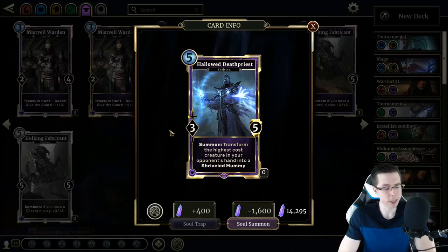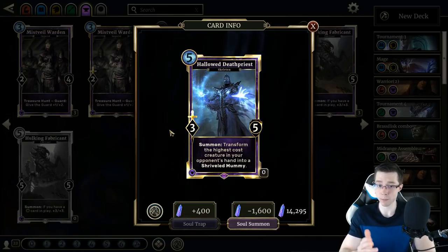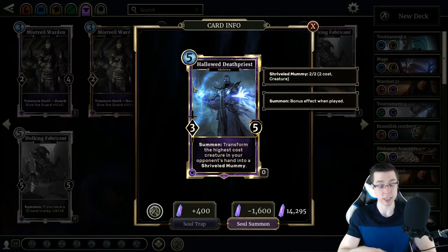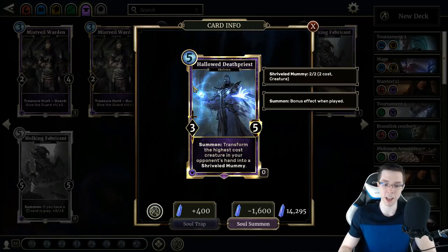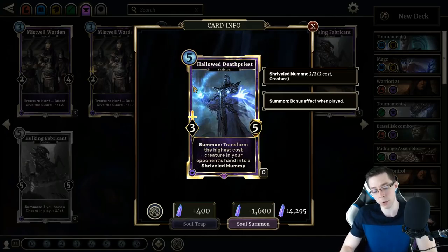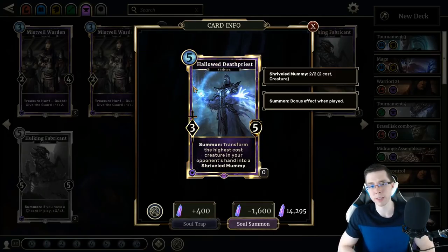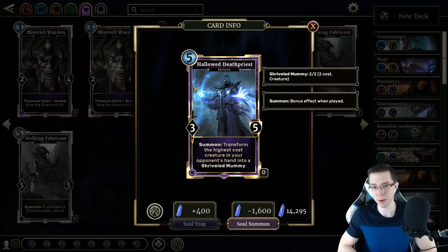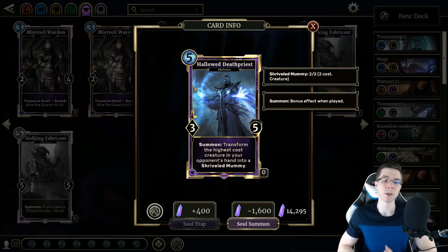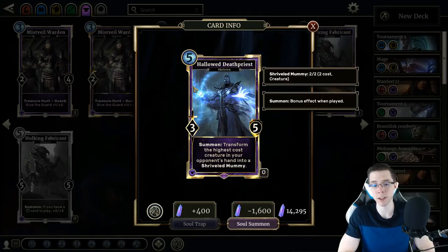Next we have Hollowed Death Priest — the Mummify on a stick. 5-cost 3-5 with Summon: transform the highest cost creature in your opponent's hand into a Shriveled Mummy. You also get to see which card you transform. That doesn't say it on the card, but it's a bit of information — you then know you don't have to play around your opponent's Paarthurnax if you're lucky enough to play this when they have it in hand. I don't hate this card as much as I initially did in the first impressions video. The information it gives you is one of the most powerful things about it. Even if your opponent doesn't have something like Paarthurnax or a Red Brahmin, you'll still be able to get a high-value guard or a card advantage generator. If you're up against Orc Warrior, you can remove a Wood Orc Headhunter or a Swear of Revenge — that's not bad.